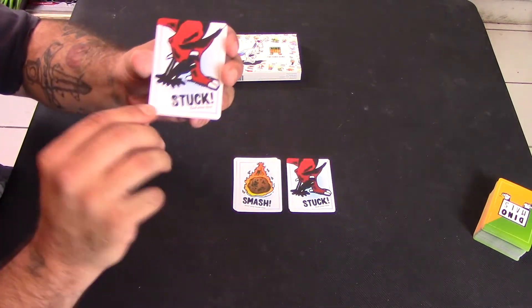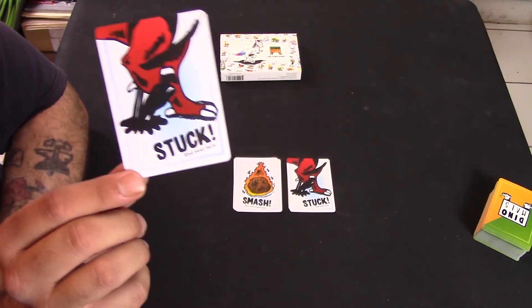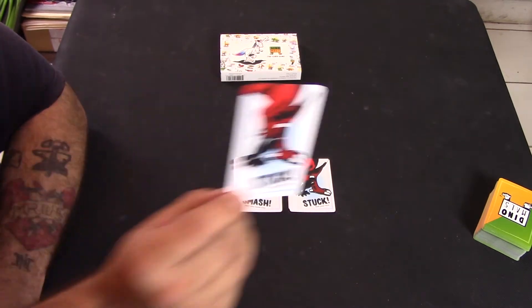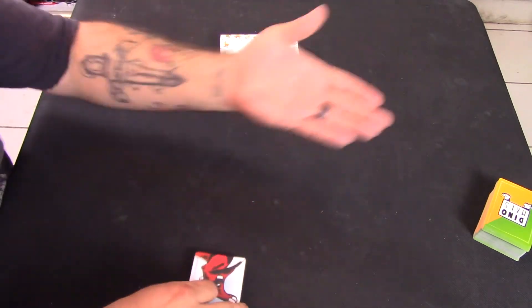The stuck card, if you draw it at the beginning of your turn, ends your turn immediately — you don't get to do anything, you don't even get to draw another card to replace it. It just ends your turn and goes into the discard pile. There are three stuck and three smash cards in the deck, and before you play you want to make sure to take them out, shuffle up the rest of the deck, and then pass out five cards to each player.